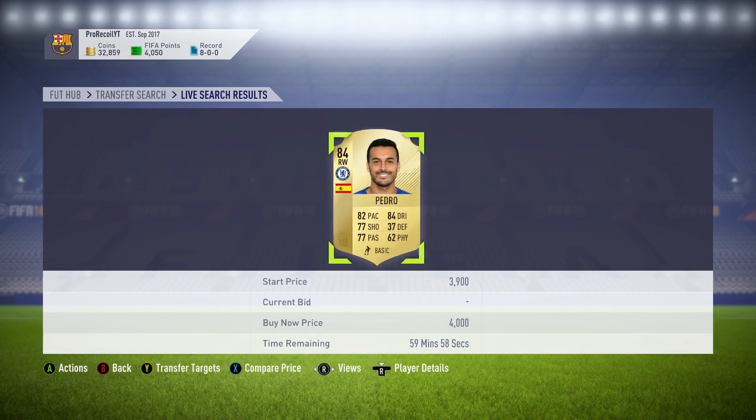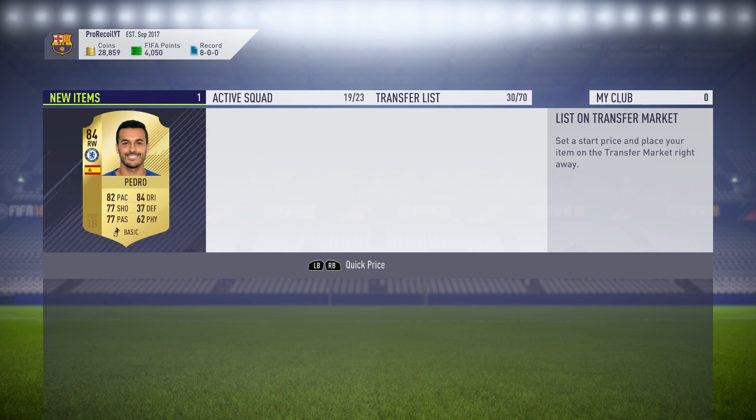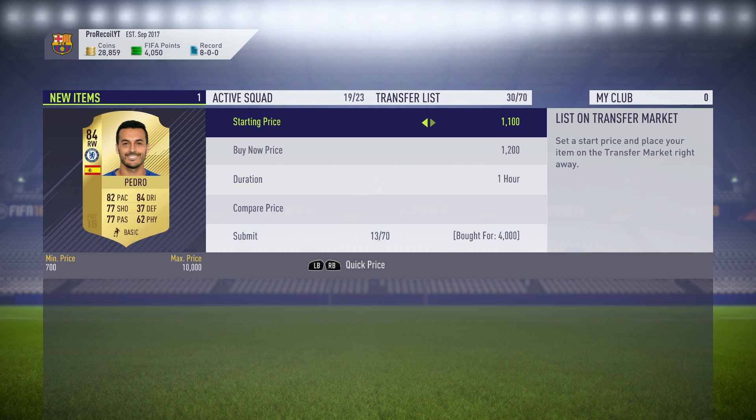As you can see here, it's a very simple method. You want to set the league to Premier League, the club to Chelsea, the nationality to Spain, and then the max buy now to around 4.4k. You're going to pick up any cards underneath that — obviously the lower the card price the better you're going to get.